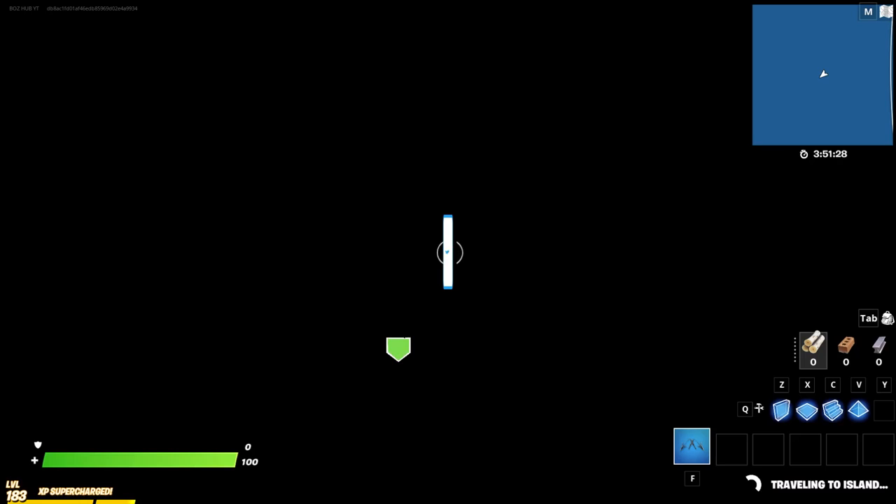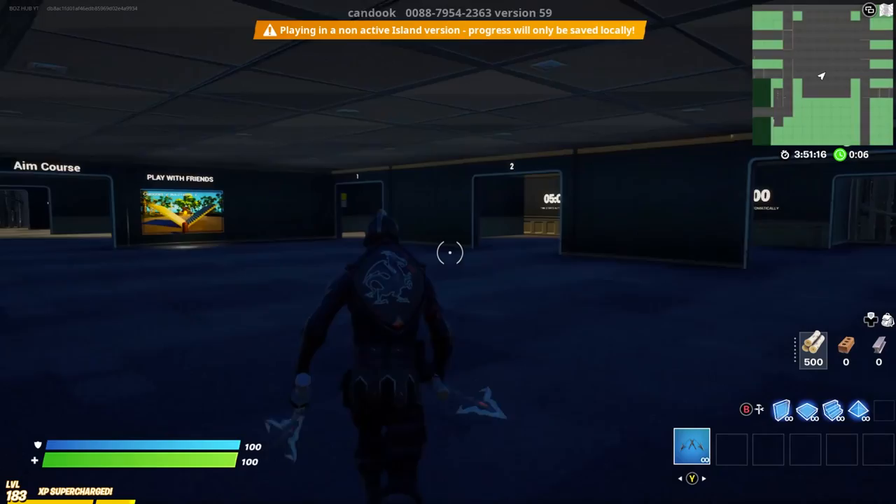With that being said, go ahead and hit accept and wait for it to load. Once it does load, go ahead and walk straight into it. And as soon as the map actually does load, it should automatically start.